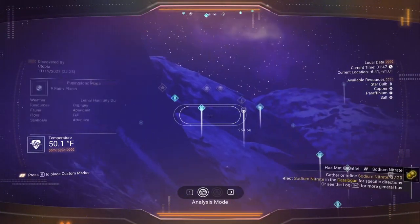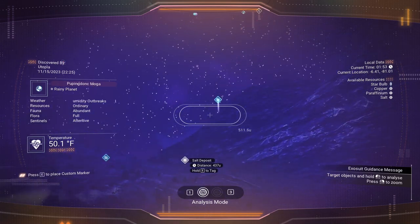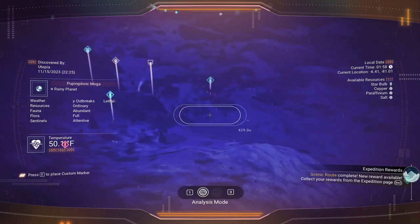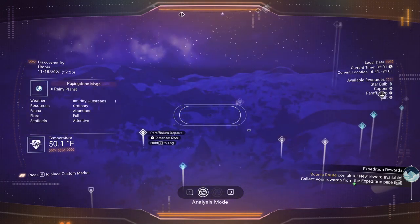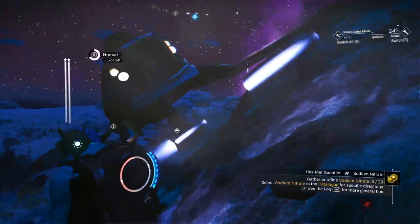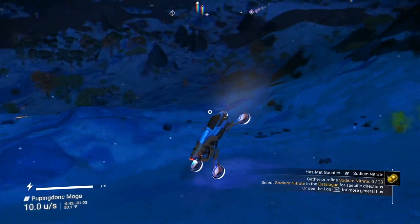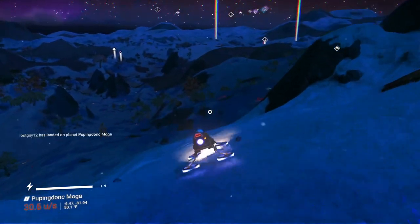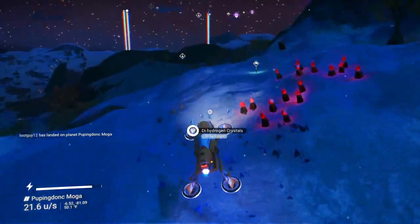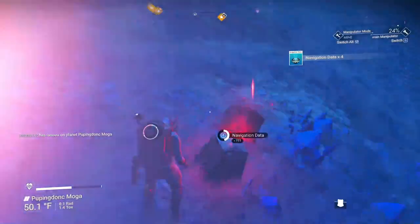Let's take another peek around — paraffinium, salt. I need to go back the other way. Once you've cleared out a deposit, it doesn't delete it. Let's head into the mountains over there. Early money in this part of the game is very handy, and there's no sentinels around to complain. I got another exosuit upgrade chart — I don't need the upgrades, I don't have time to look for them.